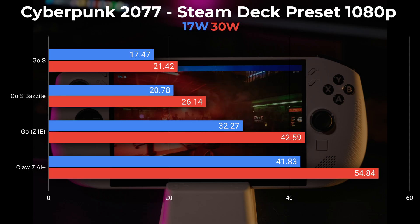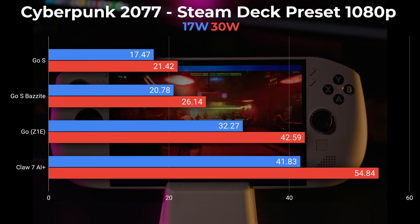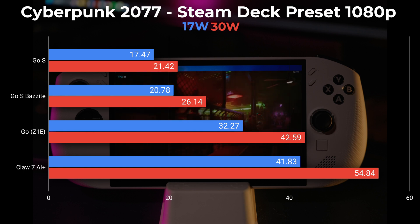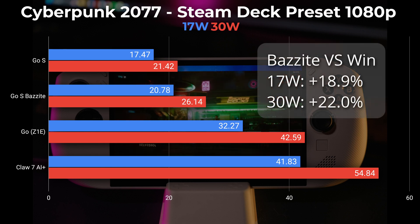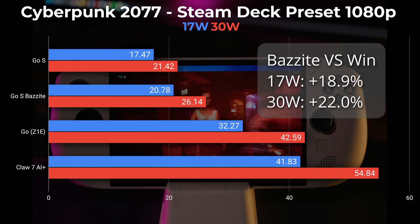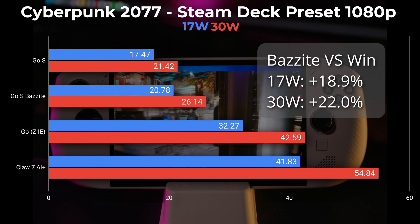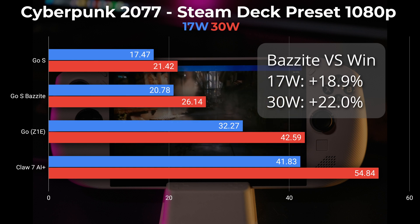Let's cut straight to the charts. First up is Cyberpunk 2077. If you recall from my last video, this game only got about half the performance of the Z1 Extreme Legion Go. Let's see if Bazzite makes a meaningful difference. Versus Windows at 17 watts, we saw an 18.9% increase in FPS, and at 30 watts we saw a 22% increase over Windows — an average of about 20% gain. That's a reasonable gain, although still not what we were hoping for.